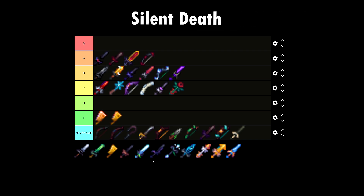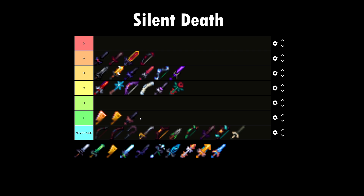The Silent Death — F tier, really. Not great. It does only one thing, which is teleport to enemies that you can see. It only works in dungeons too, so not really goated for anything.